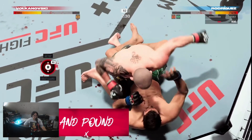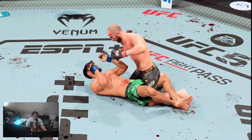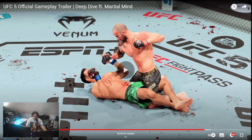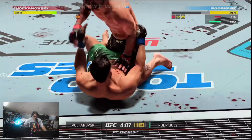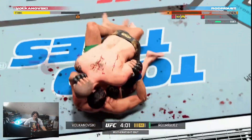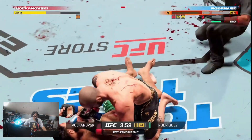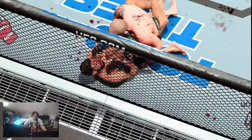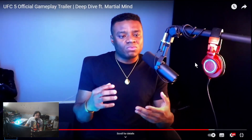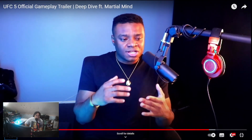The ground and pound system has also been revamped. In UFC 4 the action stops for a split second whenever you change position, which sucks. But now the elbows accurately capture the visceral reality of ground and pound. On past iterations, when you stop an opponent on the ground the reactions they give just aren't realistic — but the elbow animations look fantastic here.